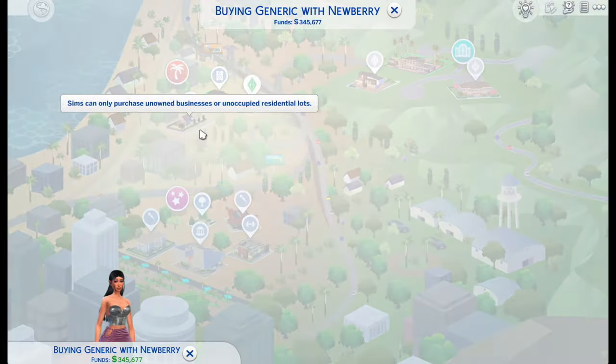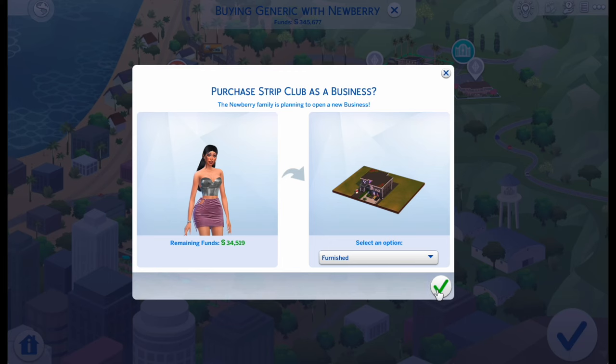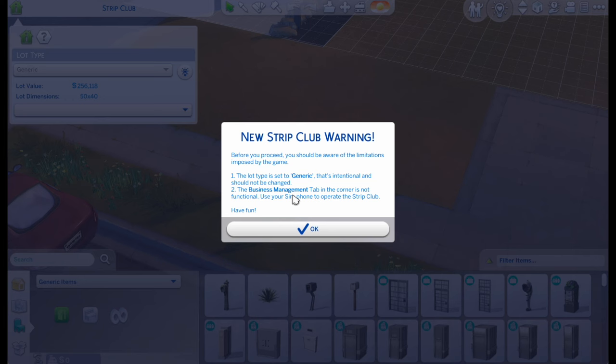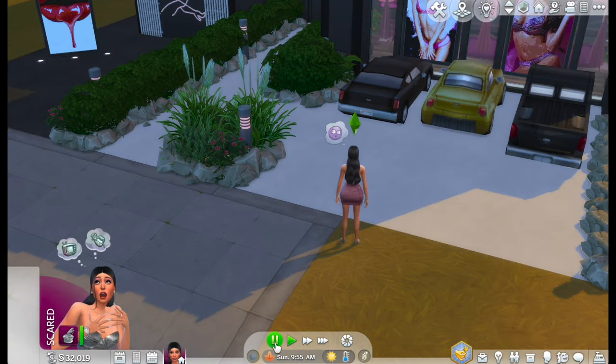Buy a strip club. And conveniently, there's one right across our street. That's where we wanted to build it, so bam. I did download it off the gallery. New strip club warning — the type is set to generic. I downloaded it by nap117. It's beautiful, so there it is. My sim is so scared from that.